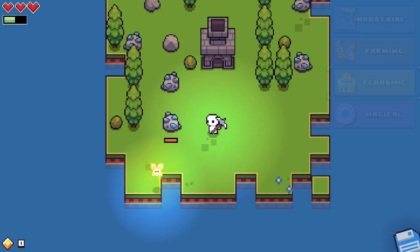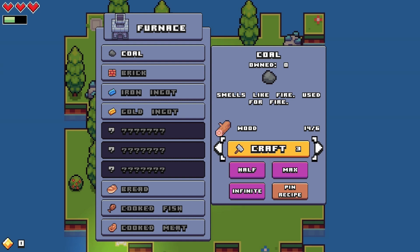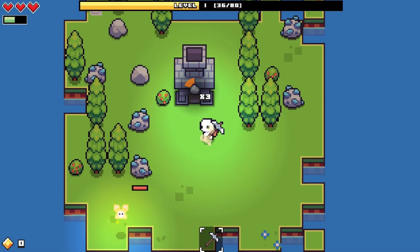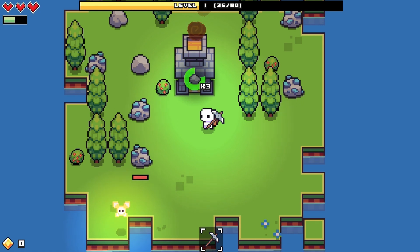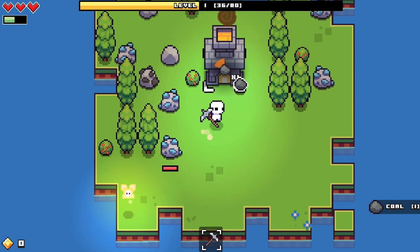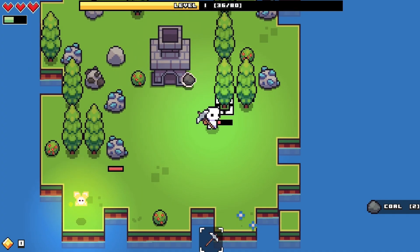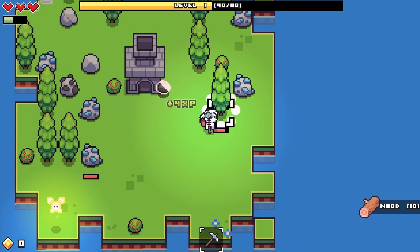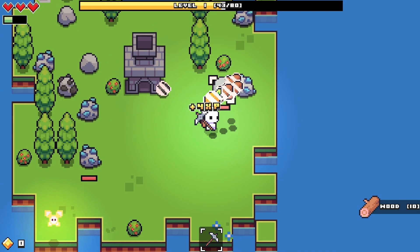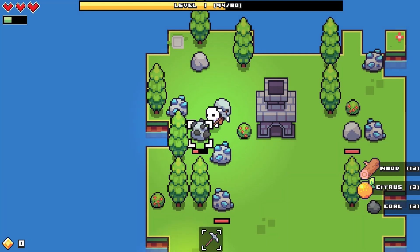Now let's see what's in the furnace - coal, bricks, iron ingots, and gold. I guess I'm gonna need some coal, so let's make three coal. Let's wait for that to craft - there we go. I guess we can mine some other stuff while we wait. And done, boom!